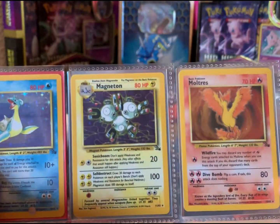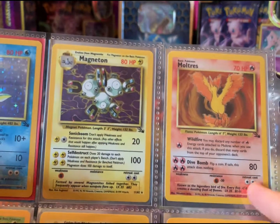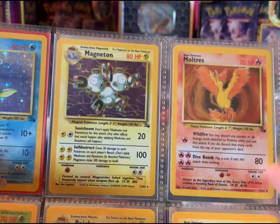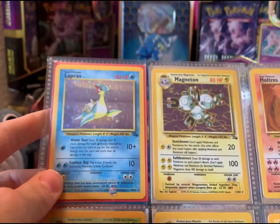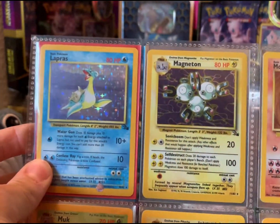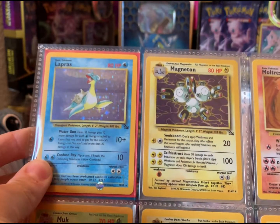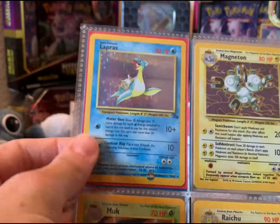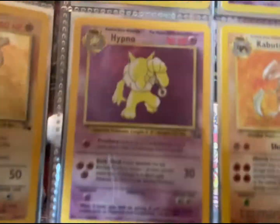This Moltres I've had forever and ever. I've just kept him nicely conditioned and sealed, and so I finally got to put him in my collection, so that's really fun. We got our Magneton — I like this background and I like the holo, the way it works with it. And then look at all those stars on the Lapras. Apparently there are some without stars, and that's why people collect those, but I like the stars.